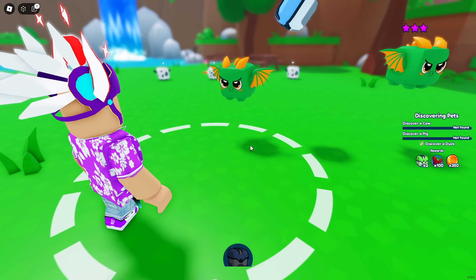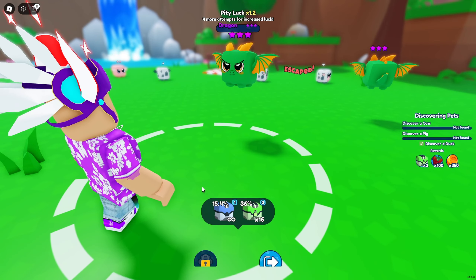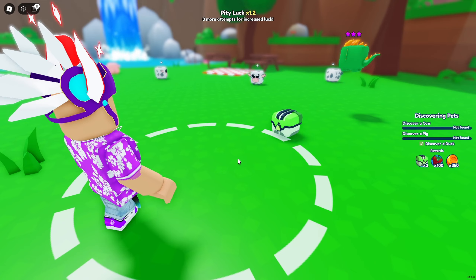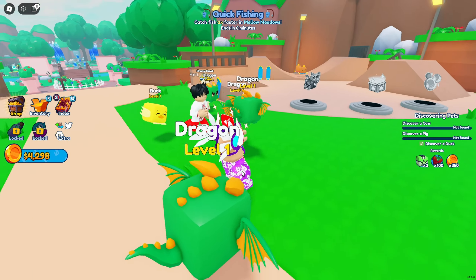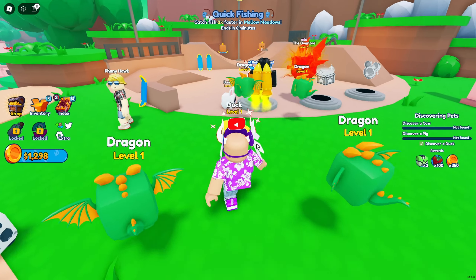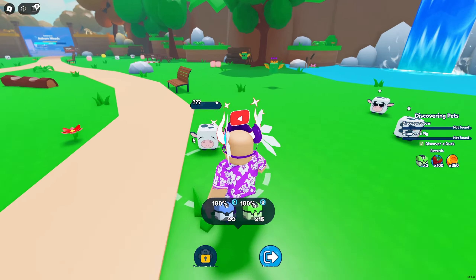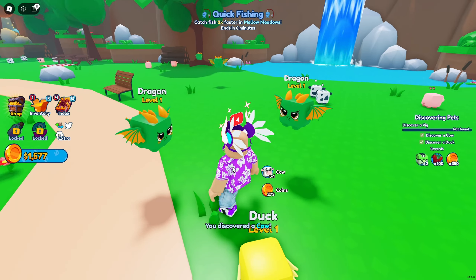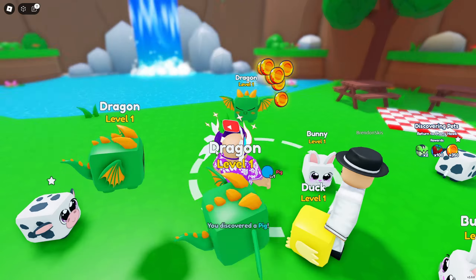Let's see if we can get another one — it escaped. Let's try this one — escaped. Trying the normals — escaped. Got it! Perfect, we got both of those and put two on the team. We can now put three pets on the team. We need to capture a cow and discover a pig — the pig is over here and we captured it. Let's go hand in this quest to Phony Hawk.